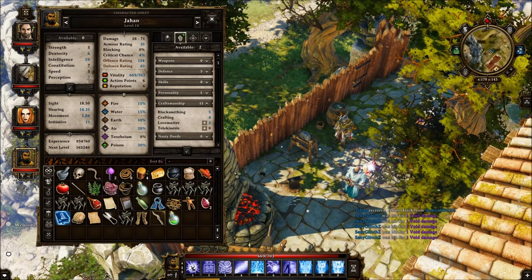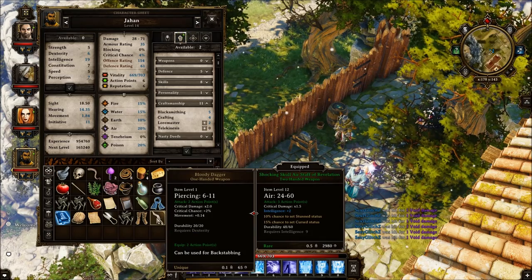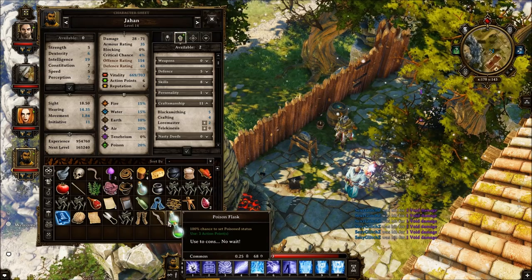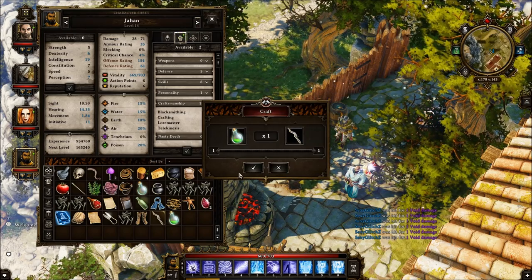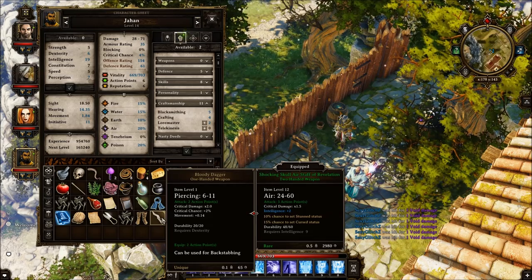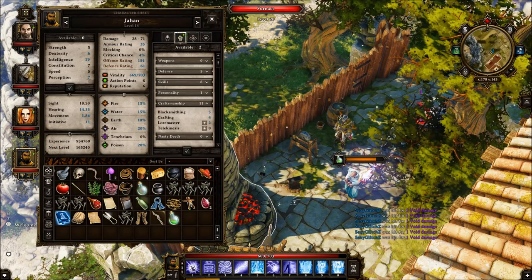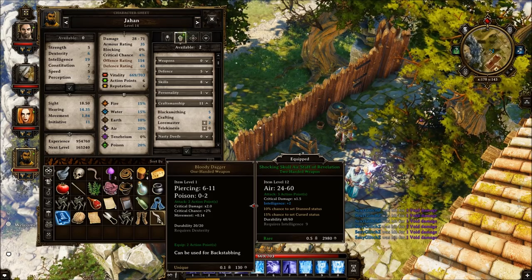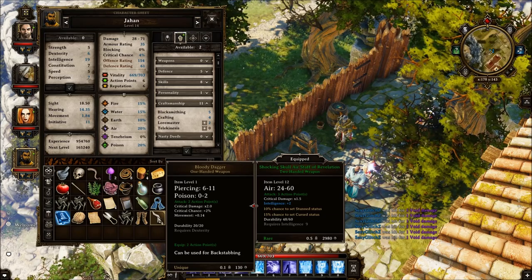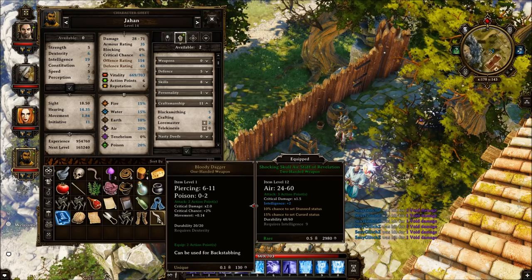There are many ways to improve weapons in this game. For example, if you have a poison flask and a weapon, if your crafting skill is high enough, you can drag the potion over the weapon and receive this icon. The weapon is currently 6 to 11 — I'm using a scrap stick to demonstrate. You drag it over and click OK. As you can see, it now does 0 to 2 additional damage. At high-end levels this could be quite a significant increase, especially when multiplied on backstab weapons that already do massive damage — it would further devastate the target.